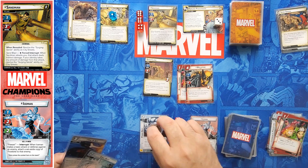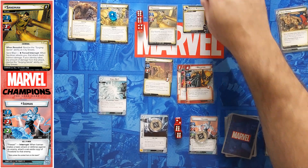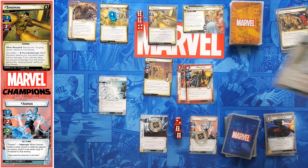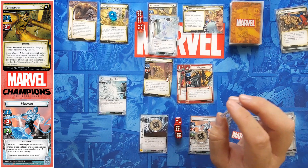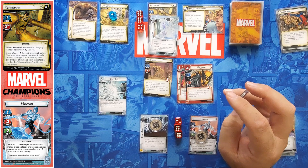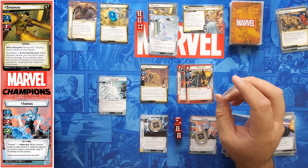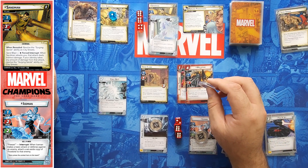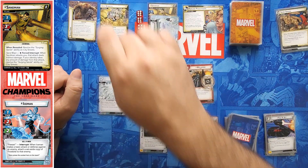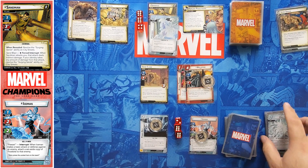I'm going to do two for Power Belt — that does give me three hit points. Then I'm going to use Power Belt and X-Jet to play Chill Out. That's going to clear three and put a Frostbite on. It's tempting to go ahead and attack with Wolverine, but if I just clear that he has a zero attack.